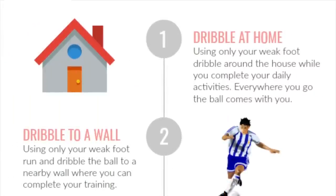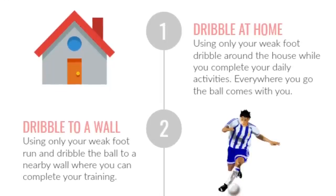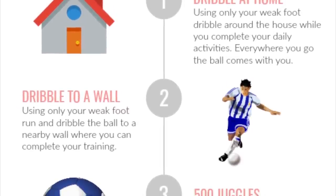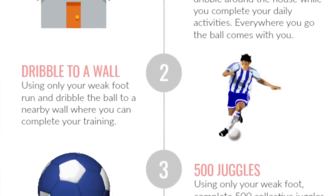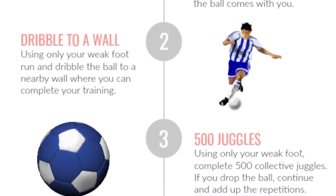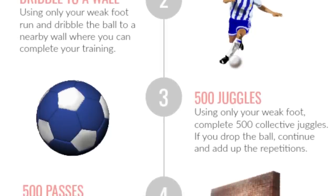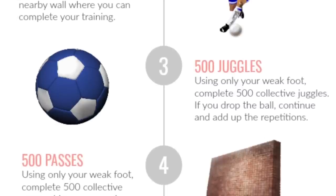So let's summarize how you're going to improve your weaker foot in only one day. First, dribble a ball at home — everywhere you go around the house, keep a ball on your foot using only your weaker foot. Number two, when it's time to complete the workout, dribble to the wall with only your weaker foot, keeping your head up and focusing on the quality of your touches. When you get there, complete 500 collective juggles — juggle as many times as you can, and if you drop the ball, just pick it up and go again until you reach 500 in total.